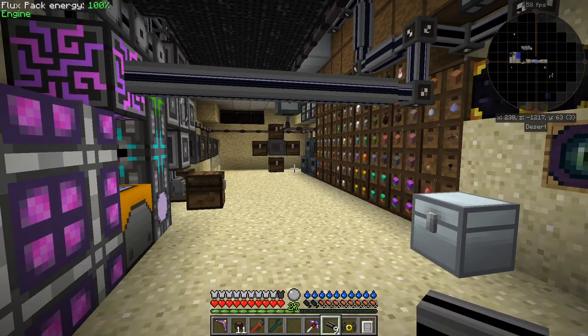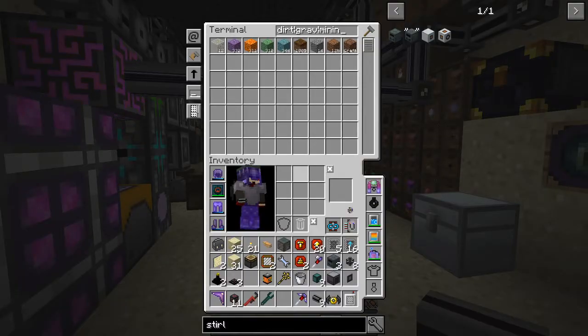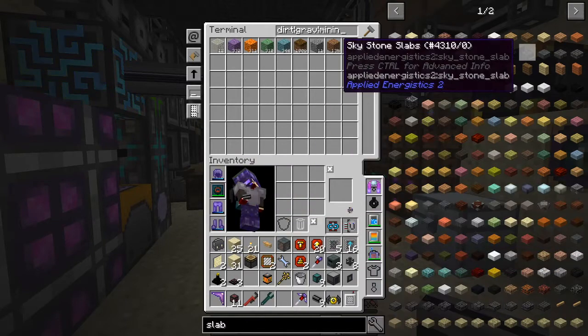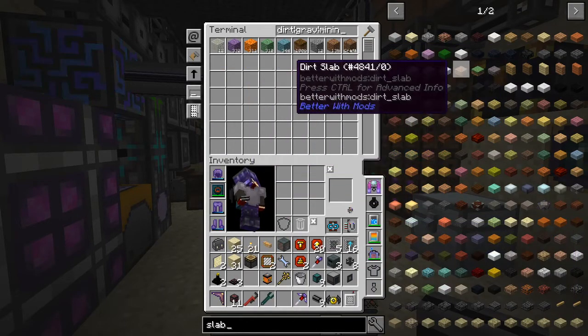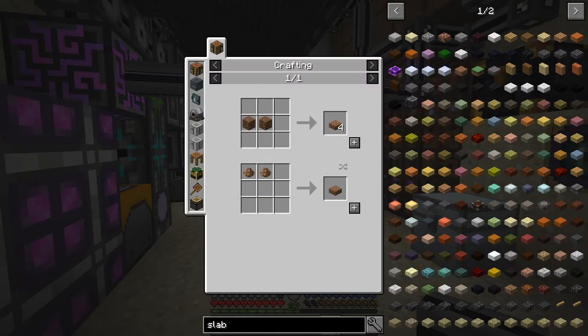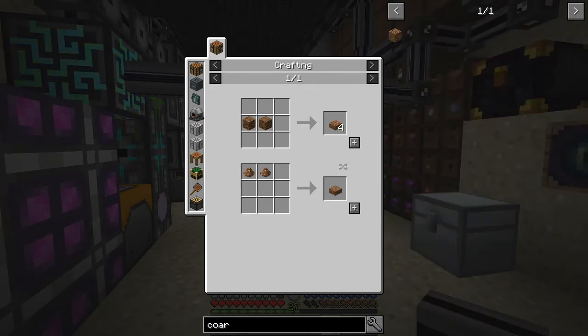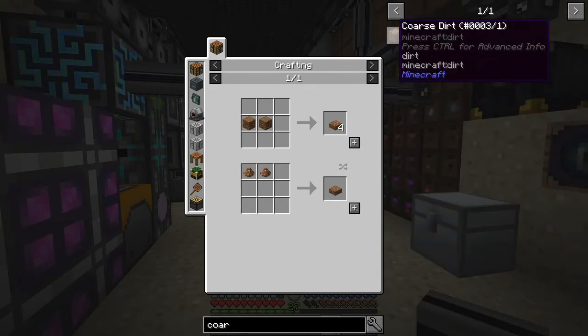Let's have a look first of all at dirt - so here I've got dirt and there I've got some coarse dirt. Actually I'm not using any coarse, let's have a quick look at slabs of coarse dirt. So we can have - where has it gone - dirt slab. So you can make four dirt slabs out of two coarse dirt, but also let's probably look at coarse dirt itself.